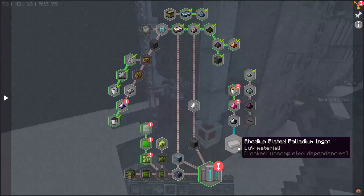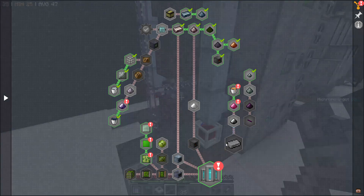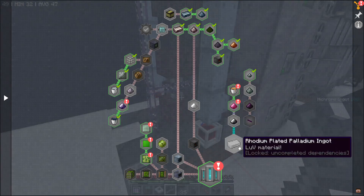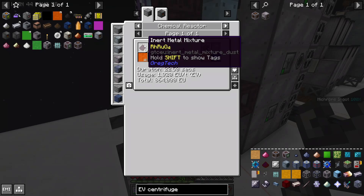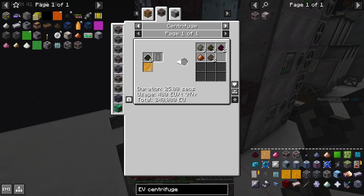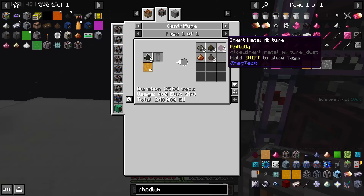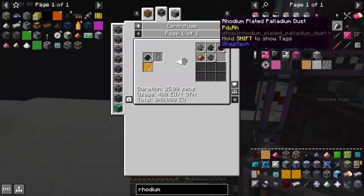In order to move into LUV, we need rhodium-plated palladium. Each four rhodium-plated palladium ingots require one rhodium dust. And you can get two rhodium dust for every 12 inert metal mixture. But that's six runs of this centrifuge recipe, which takes 25 seconds per run. So we're going to upgrade to an EV centrifuge for this purpose. At EV, we can make 12 inert metal mixture in 75 seconds, and the amount of rhodium you get from that is enough for one whole LUV machine.